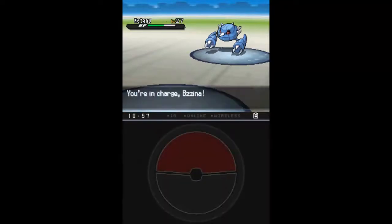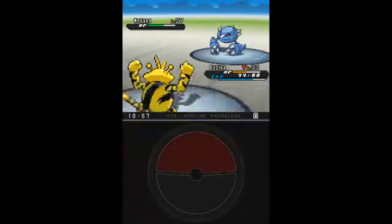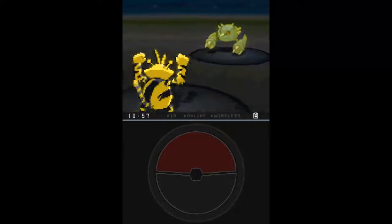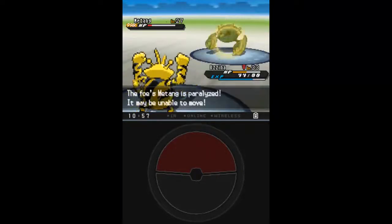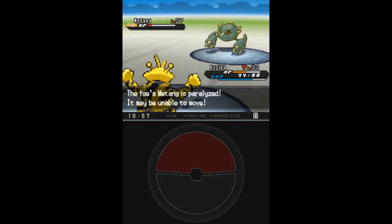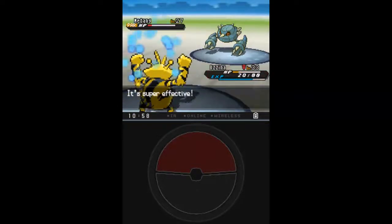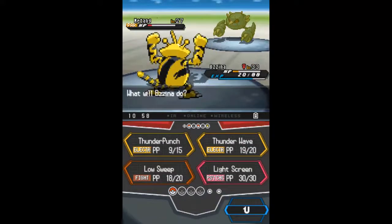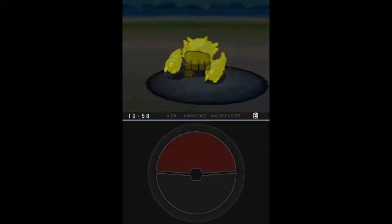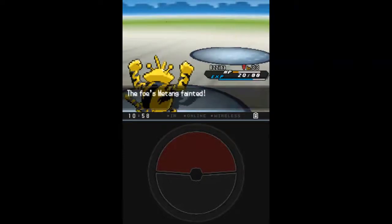My last resort is Electabuzz — or no, Xena. Basically her name's Xena, but since it's an archetype it goes Xena, if you get me. I used Thunder Punch on it, which raises his attack, and thanks to Eviolite it didn't do much. I use Thunder Punch again and take it out. Boom, you're dead. Look at that defense — it's 79 and 50-something.